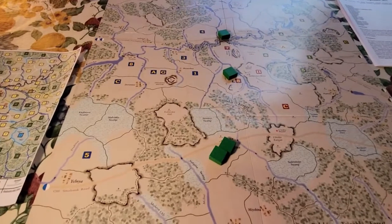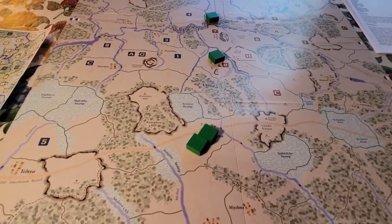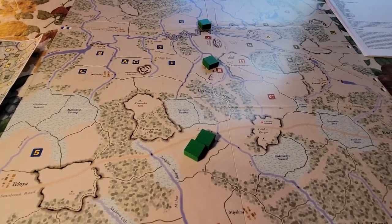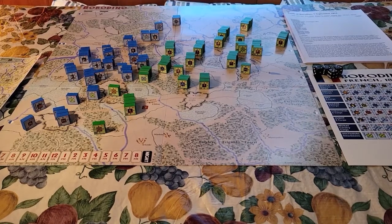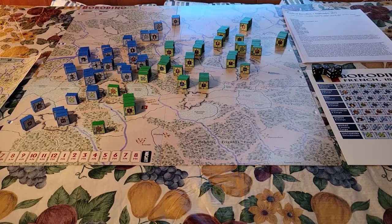We're going to pause here and set up for the 7th of September scenario. We'll talk a bit more and then we'll play through a turn. Here we are with the map set up with the French and Russian blocks.